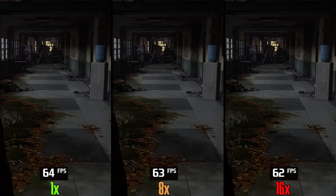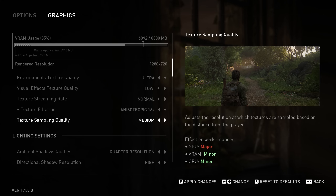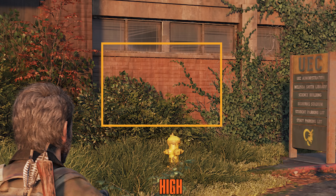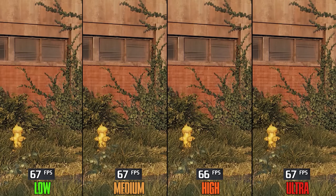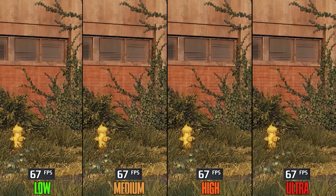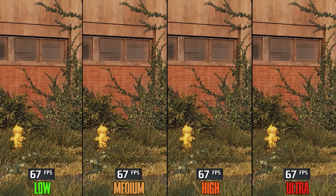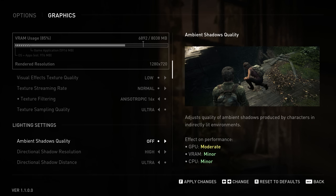For Texture Filtering, going from 1x to even 16x costs up to 2%, so keep it at 16x. Texture Sampling Quality can have a noticeable visual impact, but fortunately going from low to ultra doesn't cost anything in terms of performance, so keep this one at ultra.